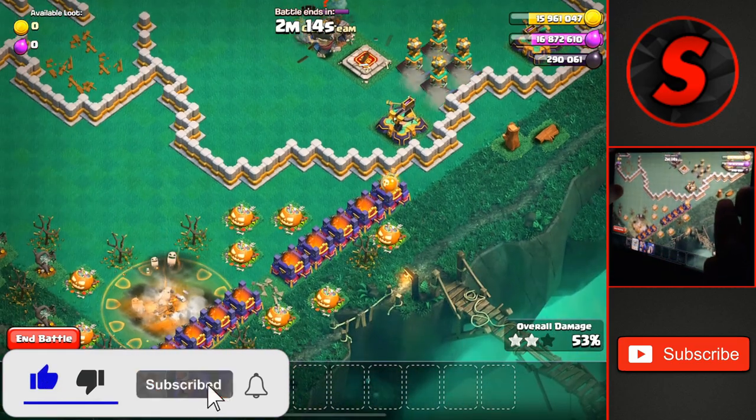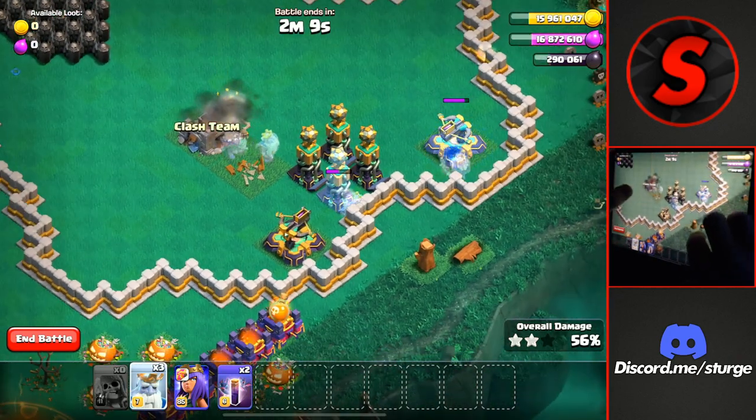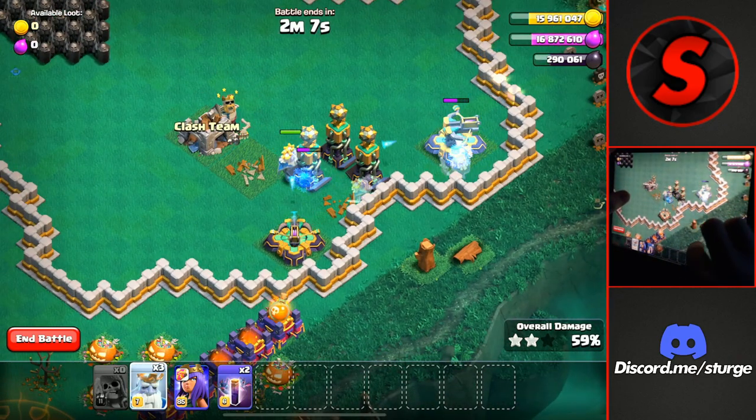Now we have the 50% and the two stars, so we can drop a couple more royal ghosts over here on the right side as some more Teslas pop up and we'll take down these five buildings over here.